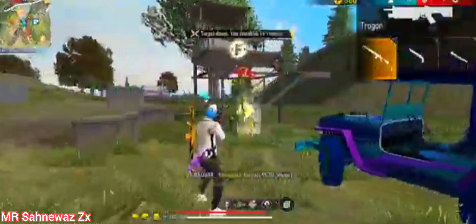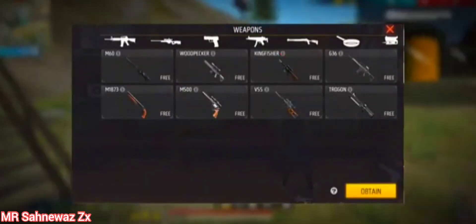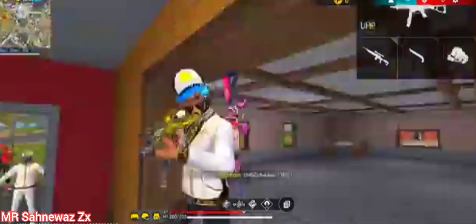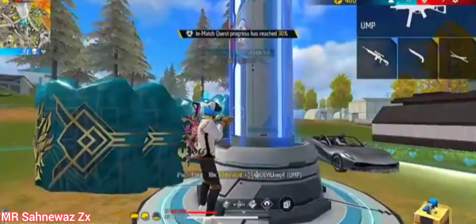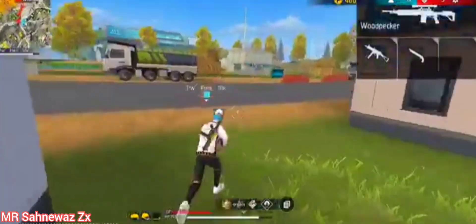Let's talk about the training ground — why it shows M10 and MP5. In SMG guns, it shows the MP5 because the MP5 was the first SMG gun to come to the game. The M10 shows because it was the first M10 gun in the game. And then the shotgun guns came last.